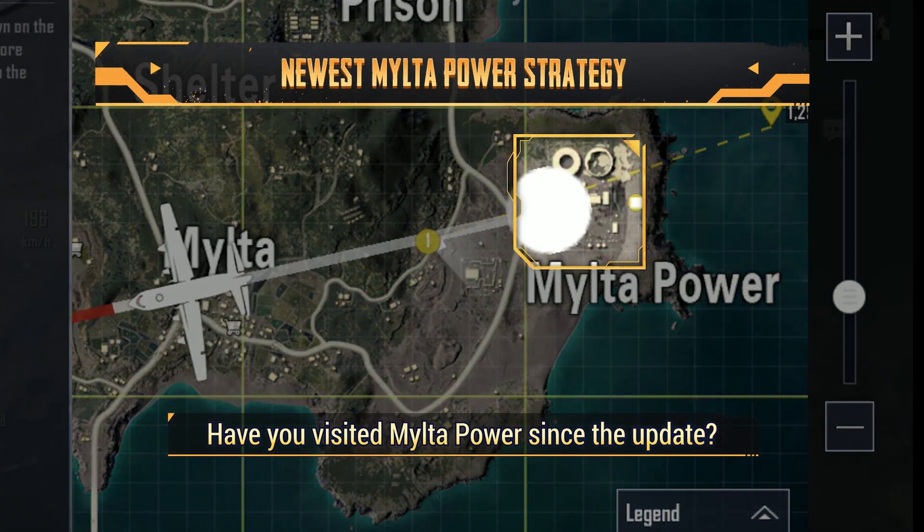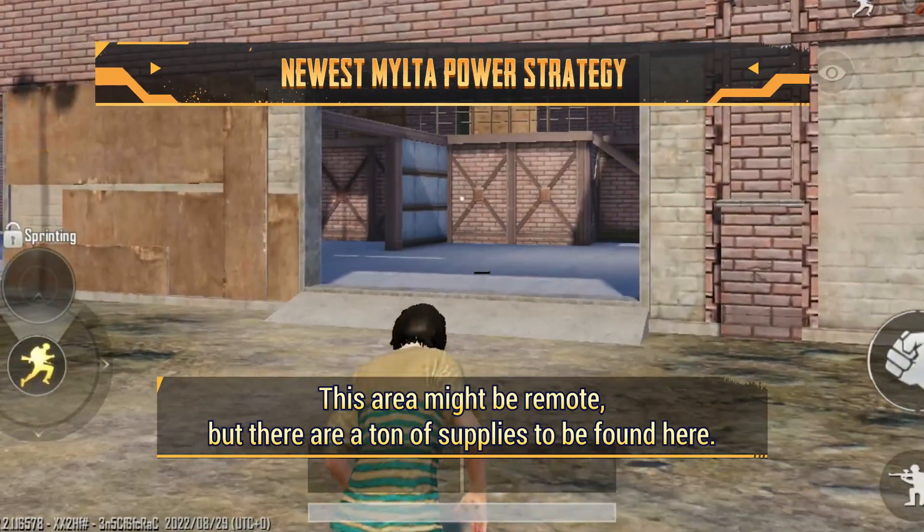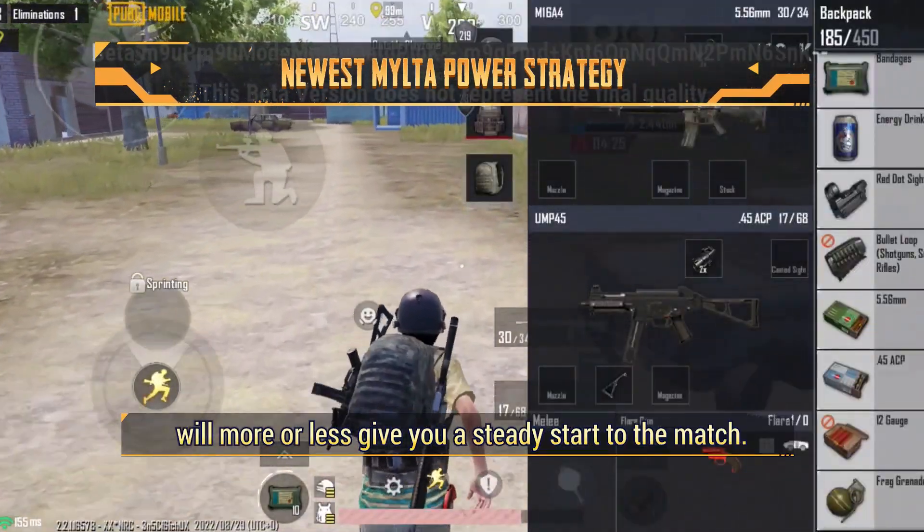Have you visited Mill of Power since the update? This area might be remote, but there are a ton of supplies to be found here. Looting the area after landing will more or less give you a steady start to the match.